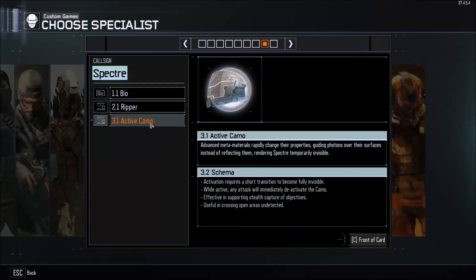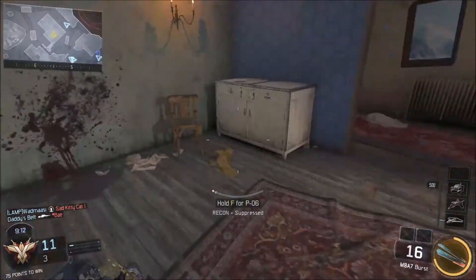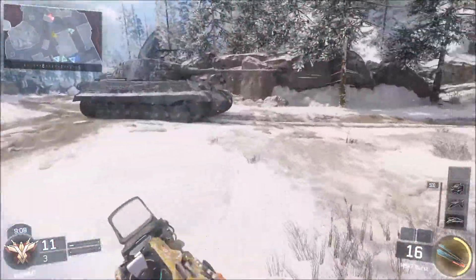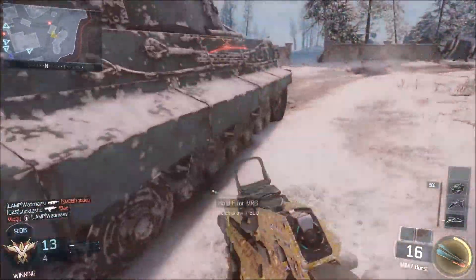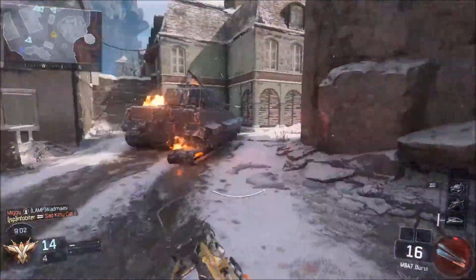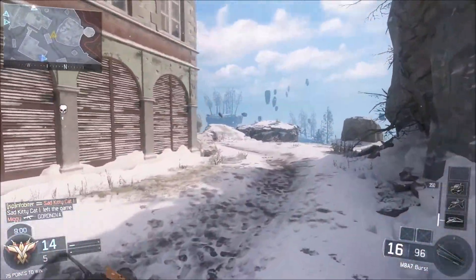Secondly, we have Spectre's Active Camo, which simply does not work as advertised. It doesn't make you invisible. Players can see you, players will shoot you, and you will die. It's really only useful if you were standing perfectly still or sitting pretty on the ground, which you really shouldn't be in most cases, so it's just not that great.